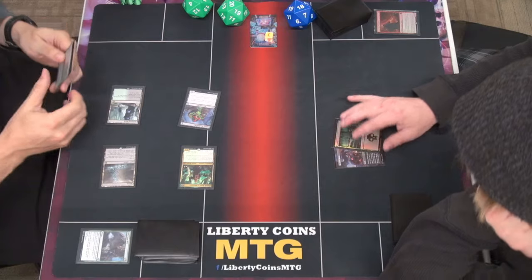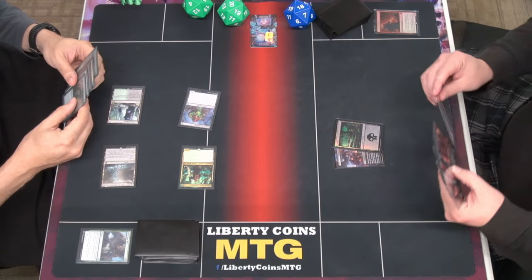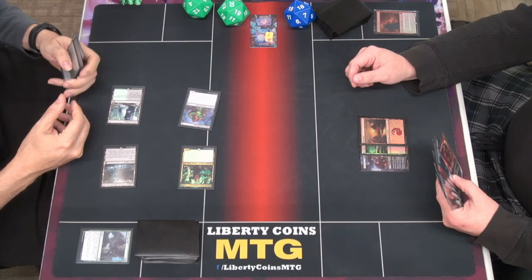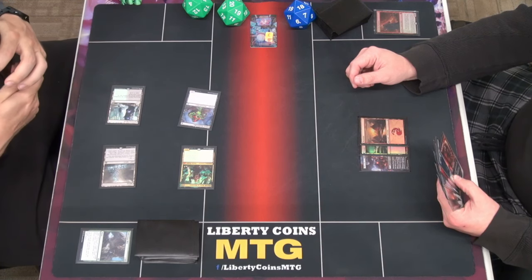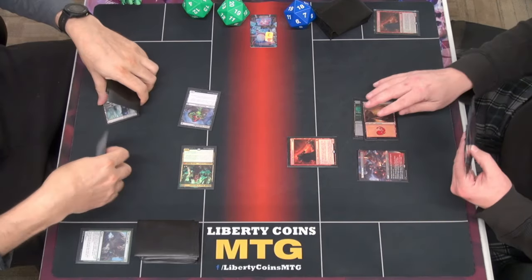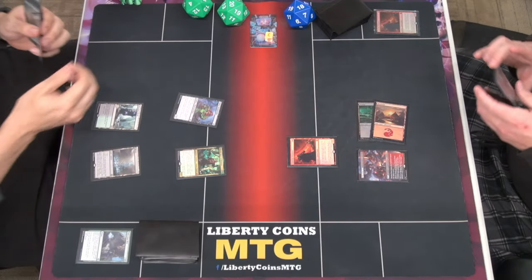Pass the turn. At least something. That's not bad considering you said you kept a one-lander. Heart of the cards. Another one. I shouldn't have killed the last one since I missed my land drop. Put a counter on it, obviously.